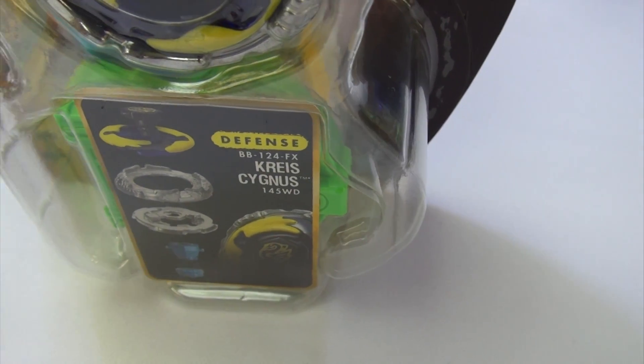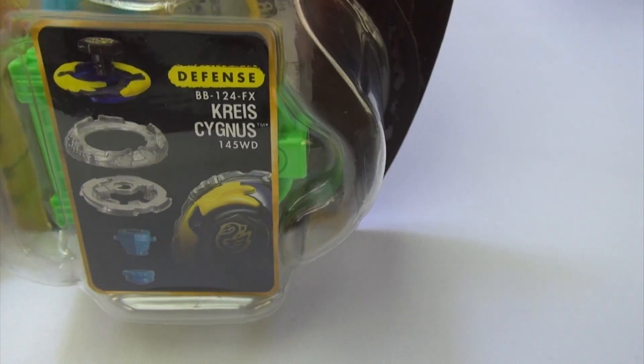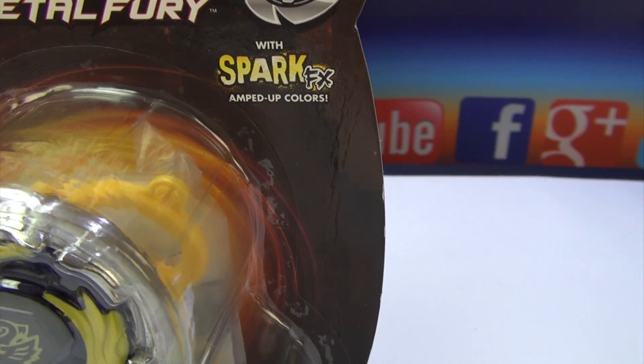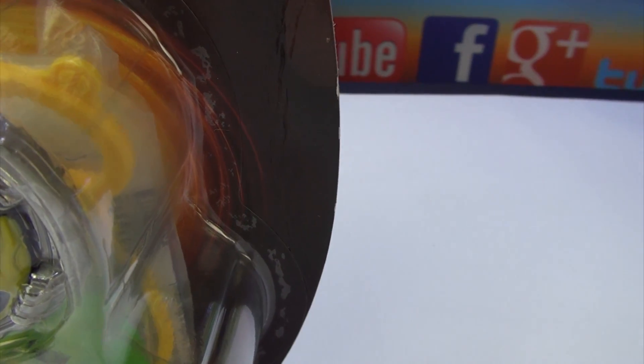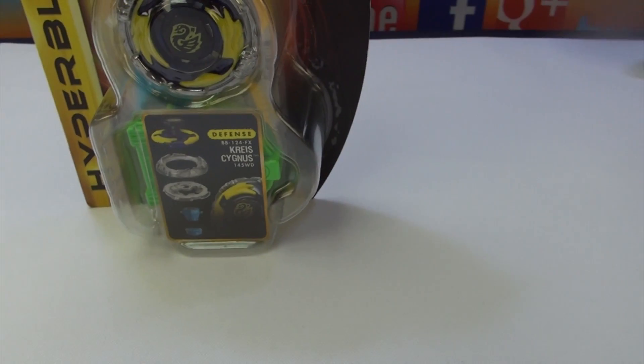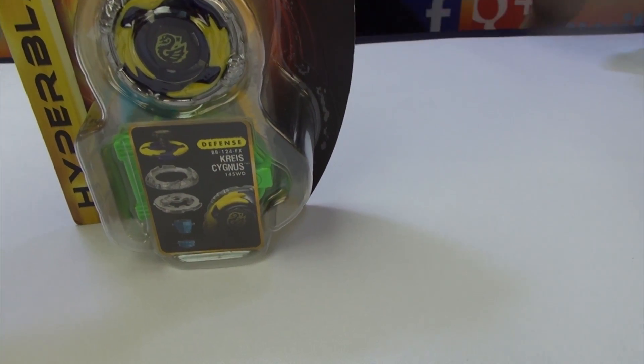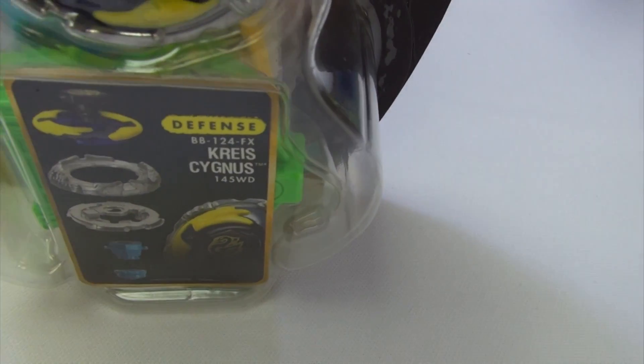I'd like to inform you that they did it the wrong way — how they made the Beyblade like that. It was kind of upside down, I think. But anyways, here we've got Kreis Cygnus. I guess it would be kind of like a swan, isn't it? It is.